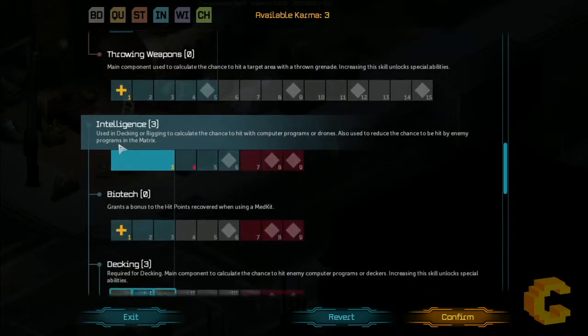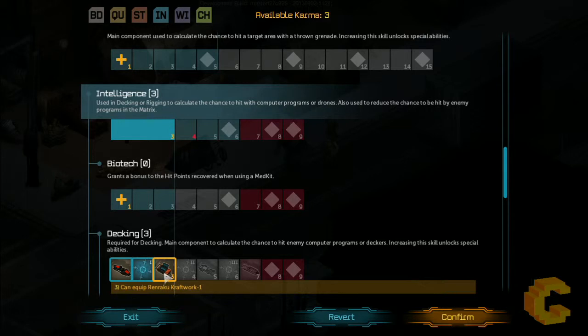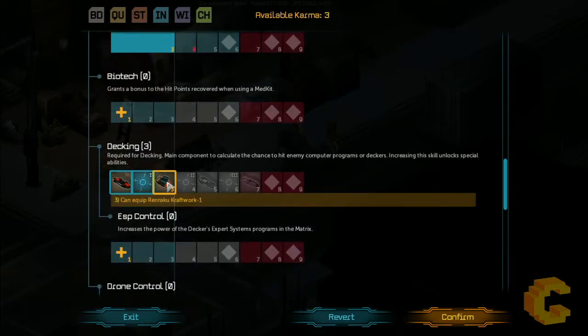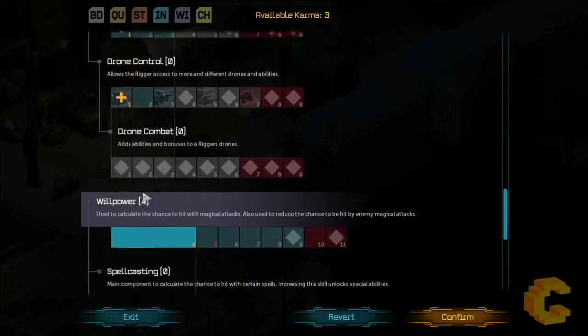The intelligence stat is really handy if you want to jack into things. In the original Super Nintendo version I loved hacking into stuff, so even with my adept I've given myself that enhancement. I went in and added the data jack to my head, which gave me the extra decker skill. I've given myself enough points to equip the jacking tool — the decker — so hopefully I can hack into stuff and open things down the track.